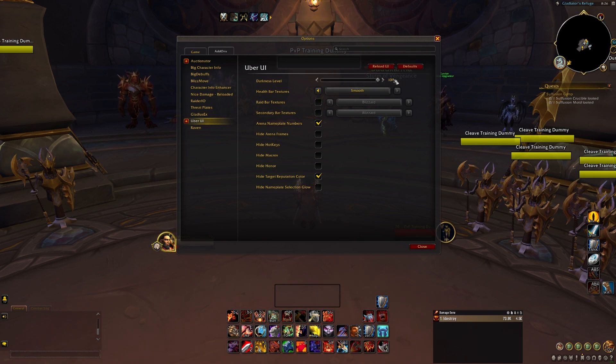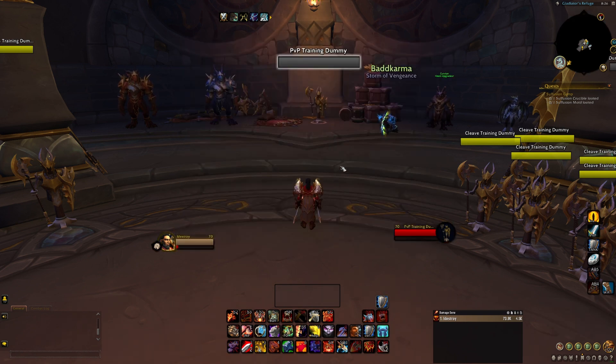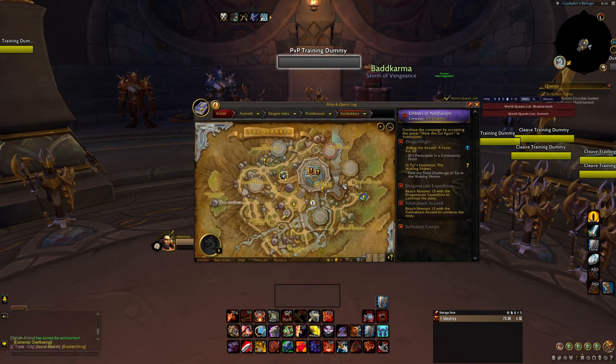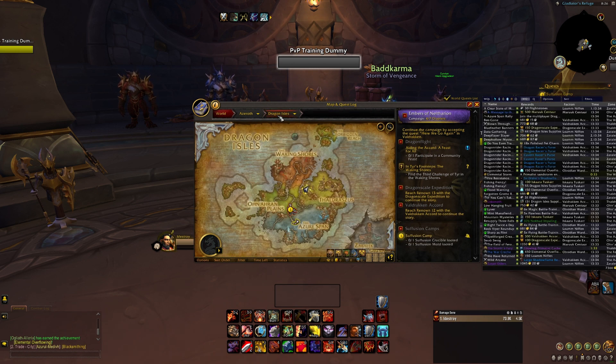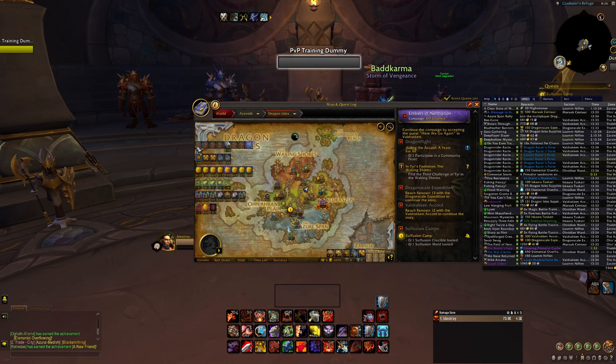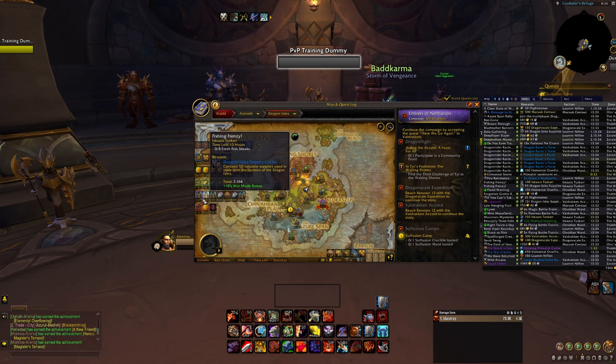WeakAuras — of course, I haven't really used much. I'm still trying to find a good WeakAura to use. World Quest Tracker and World Quest List — I like using that one a lot sometimes. You can see what's currently out, all the quests, all the items, and the rewards you can get from doing a world quest. Pretty cool.